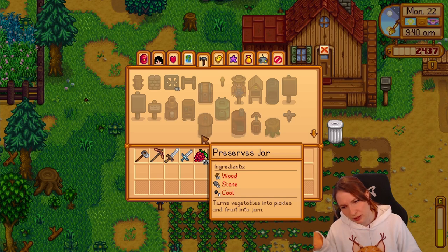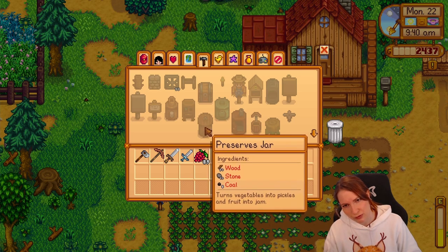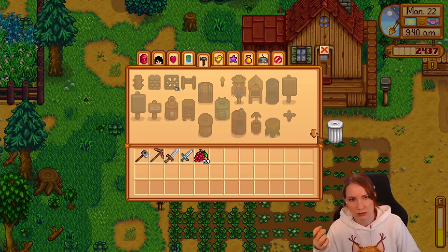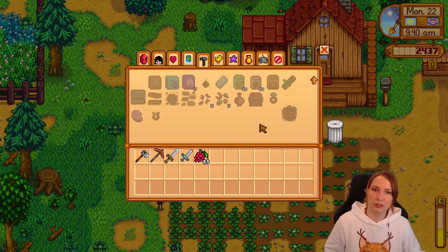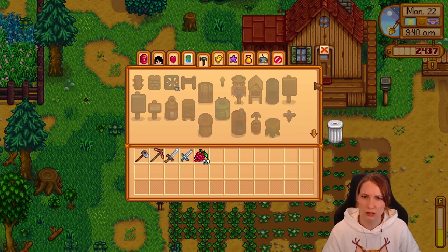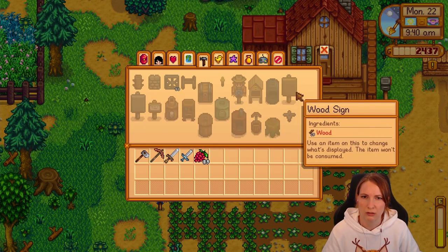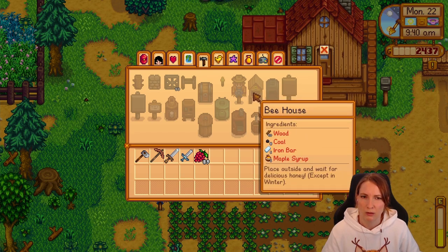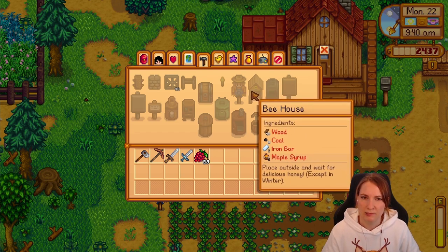Like vegetables — cauliflower is better for the preserves jar and fruits are better for the kegs? I feel like that's how I remember it. Saving strawberries for the kegs, also saving strawberries to put in the seed maker later as well. We need to get the axe.